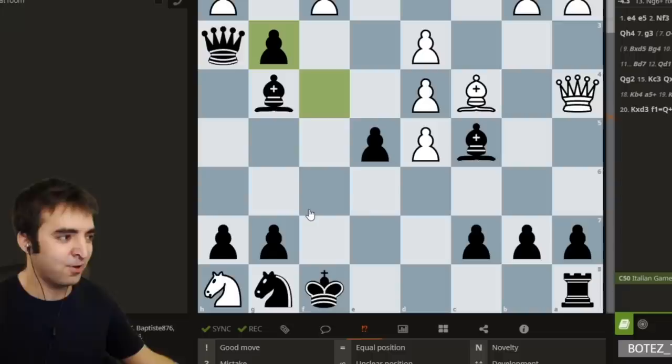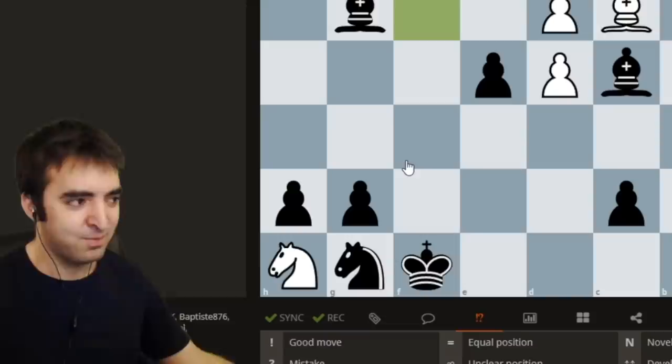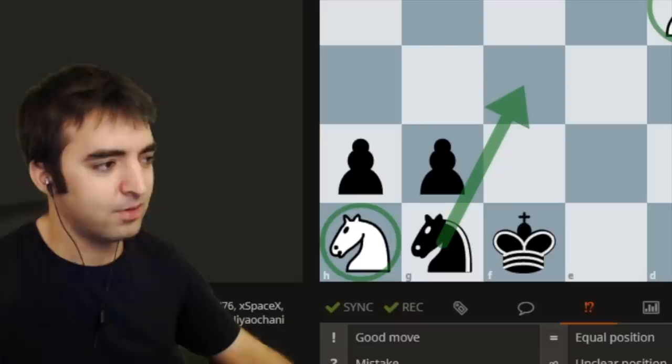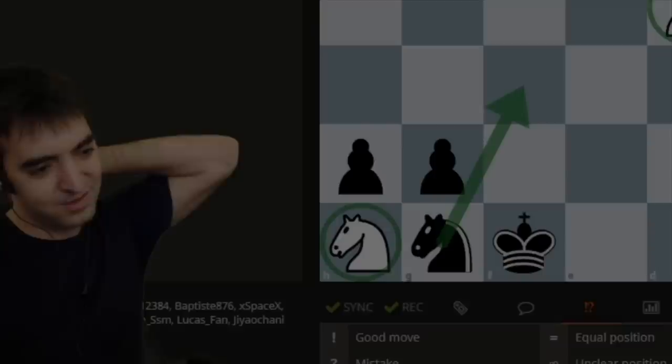So we literally sacked one of everything except for our queen, but we're gonna sack our queen later. So far it's been rook, knight, bishop, and pawn. I might put this on YouTube — discovering a gambit where we literally sack one of every piece. Luchini gambit.